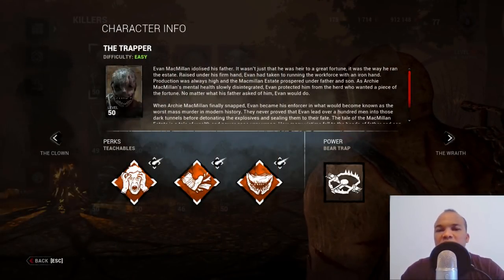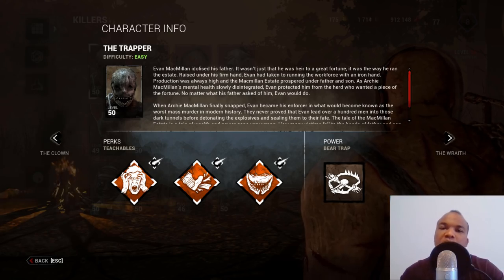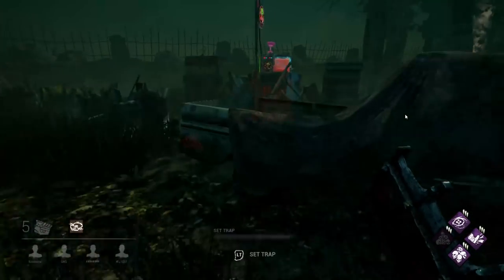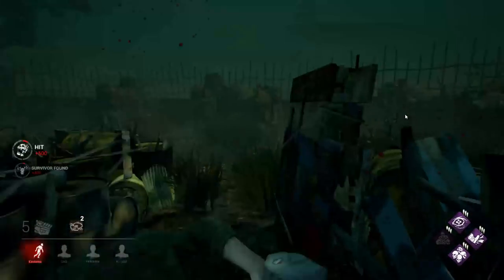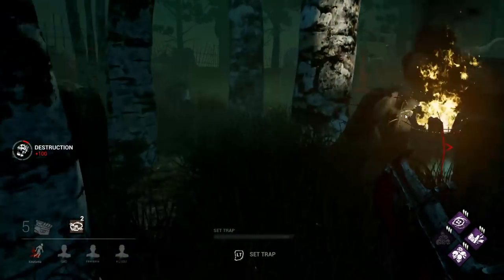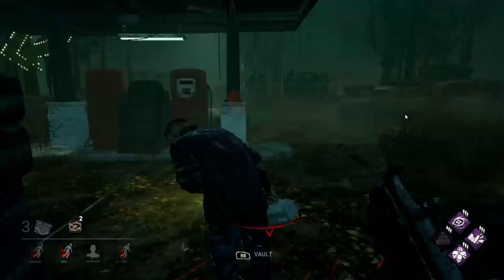The trapper's ability involves setting traps in the hopes that survivors will step onto them, or he can lure and chase survivors into areas where he has set traps. The trapper has the basic standard abilities — his terror radius, movement speed of 115%, vaulting speeds — everything about the trapper is standard.